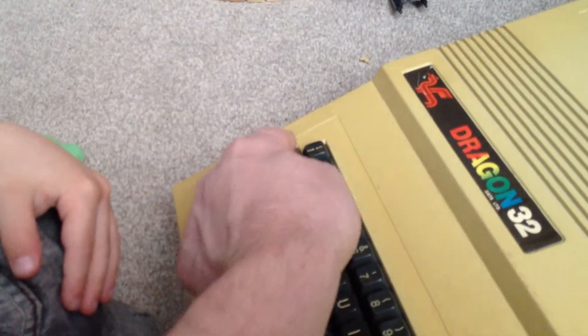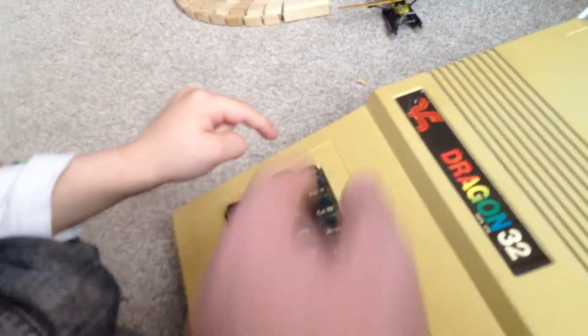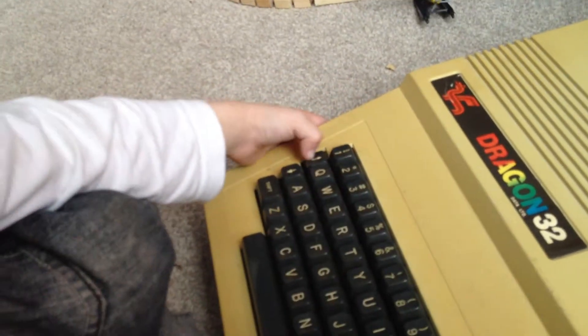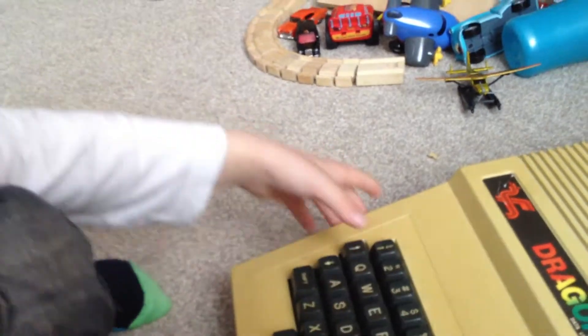1, 0. Zachy, do it — 1, 0. This is your first ever program! Press 1. Look, that's 1. Now 0. Enter. So, Zach's first ever program on the Dragon 32 — it was dragon.